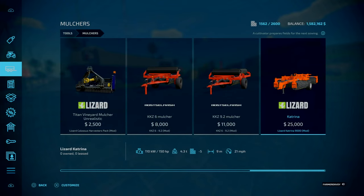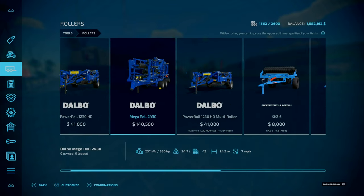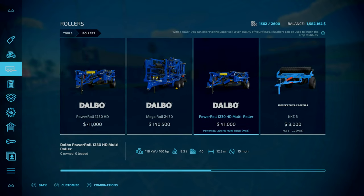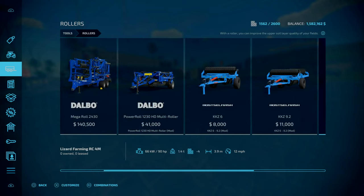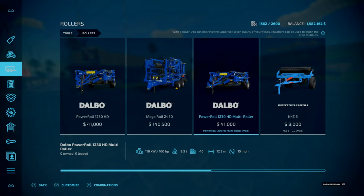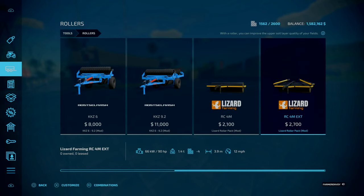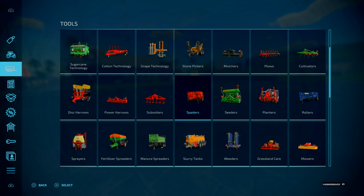Do we want to bother mulching? That takes forever to do so I may give that a pass. Do we have a mast roll? Because 12 million euros capacity is good, but that mega roll is even better. There's a mod I forgot to enable so we'll come back to that.